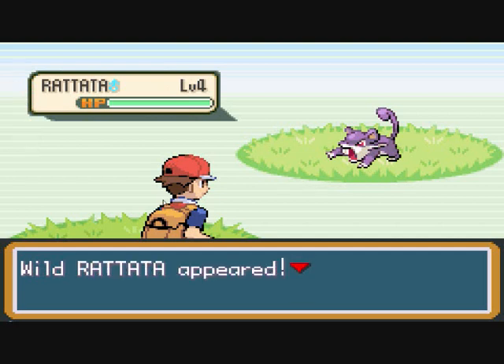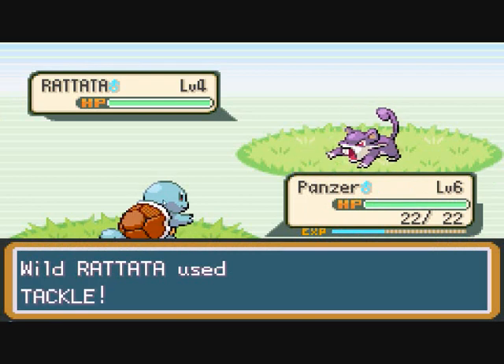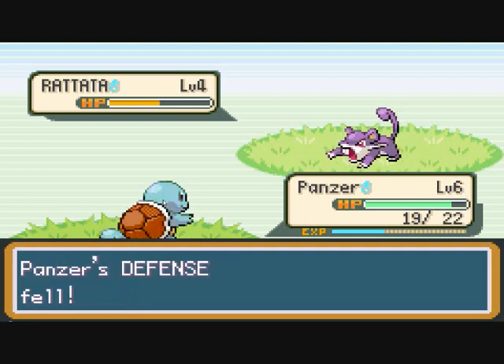The other Pokémon you'll find is Rattata, which is just a Normal type. It's one of the worst Pokémon in my opinion — not the best moves, not the best stats. It is quite quick, that's the best way of putting it, but I don't like it at all.